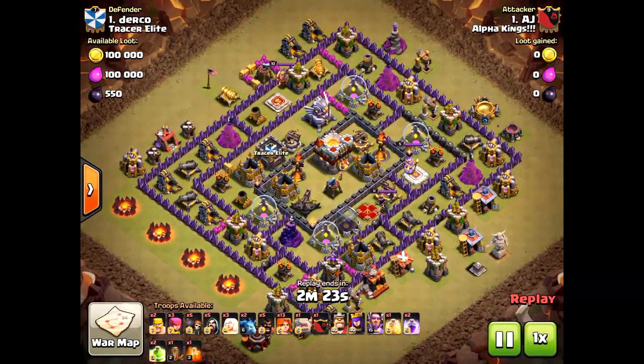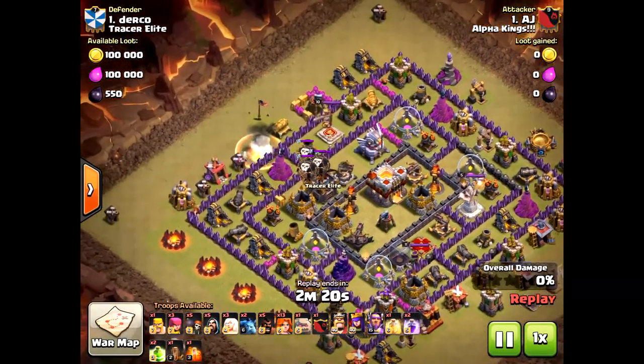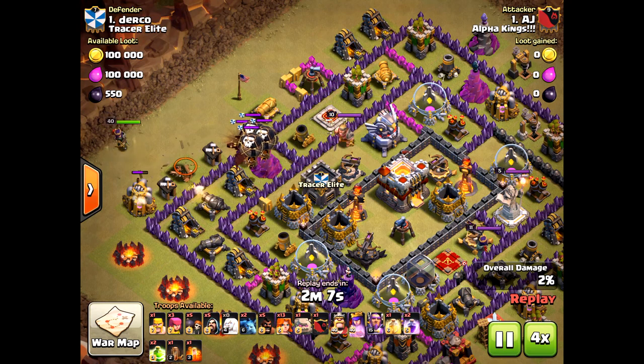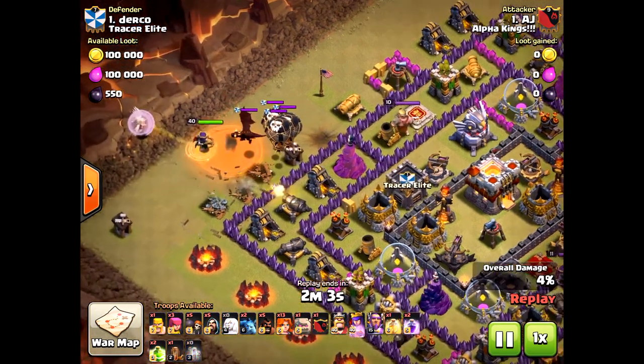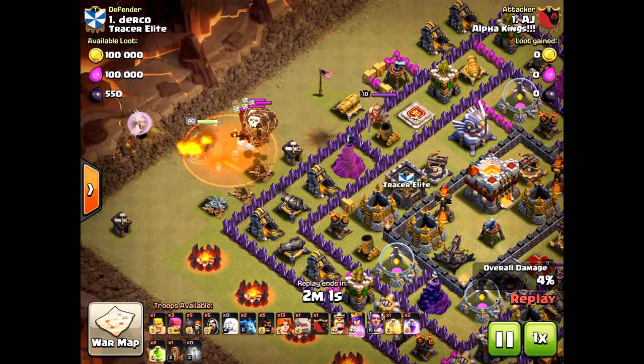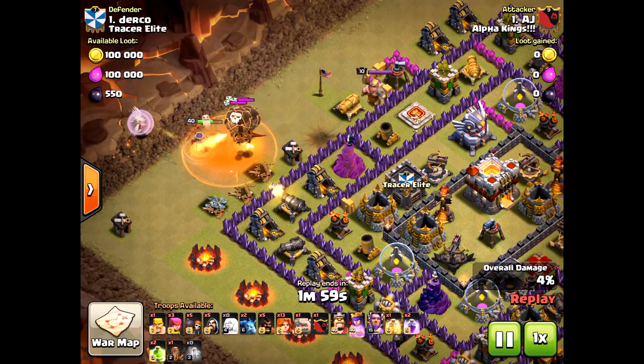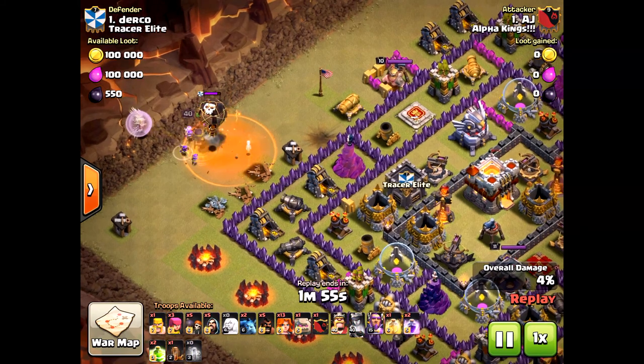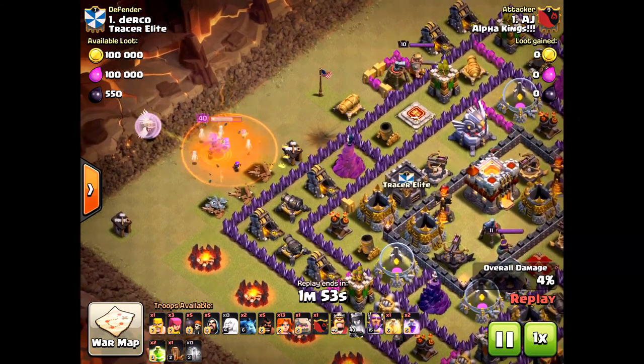It's more like a town hall nine-and-a-half or between a nine and a ten, because it does have that eagle artillery which is dangerous. But all the other defensive structures are really low. So it's an easier base to get that three-star on.